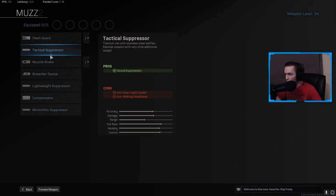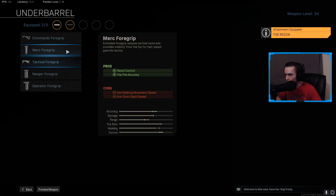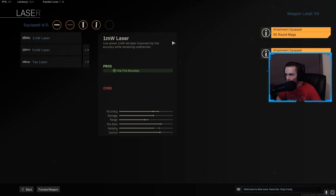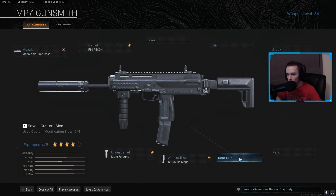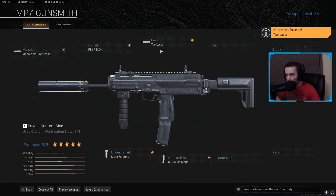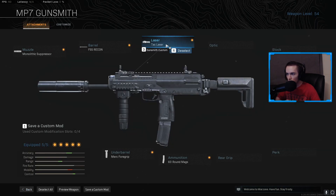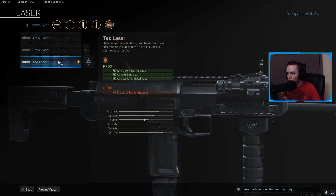For our MP7, we're also going to be using the Monolith Suppressor, the FSS Recon Barrel, Merc Foregrip, 60 round mags, and then your last attachment you could go a few different ways — stippled grip tape, one of the stock options, maybe sleight of hand — but I'm going to be going for the tac laser just to cut down that ADS time as much as possible. I typically like to use the 5 milliwatt laser for my submachine guns, but since this build is all about having low recoil, we want to aim down sights a lot, and that's why I'm going to be using the tac laser to get a faster ADS time. It also helps improve aiming stability, which is really nice.